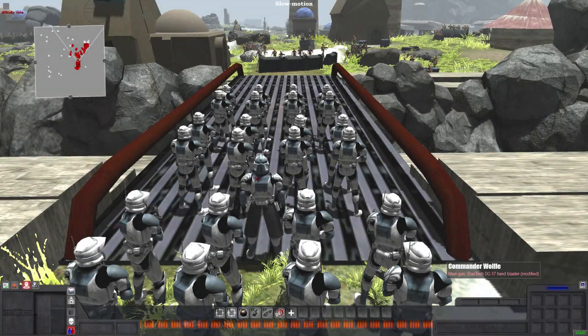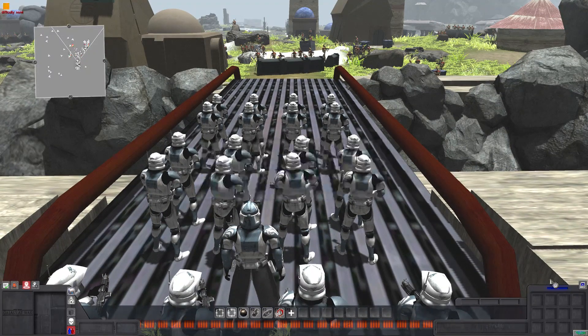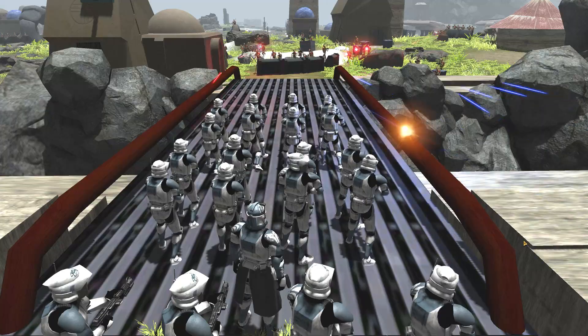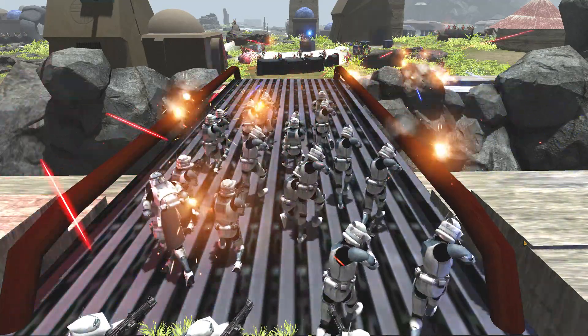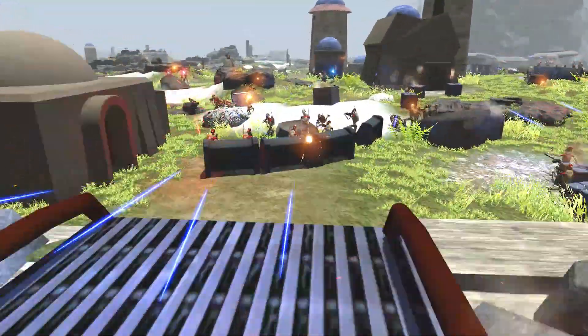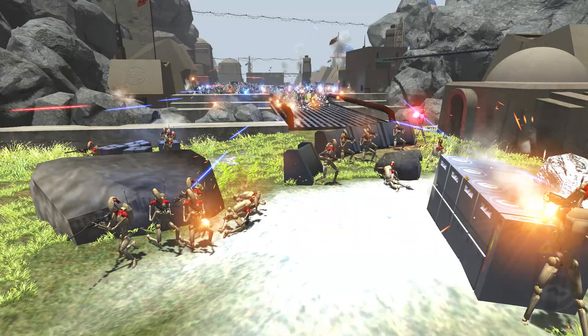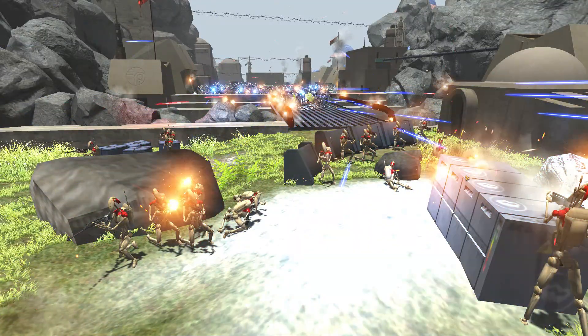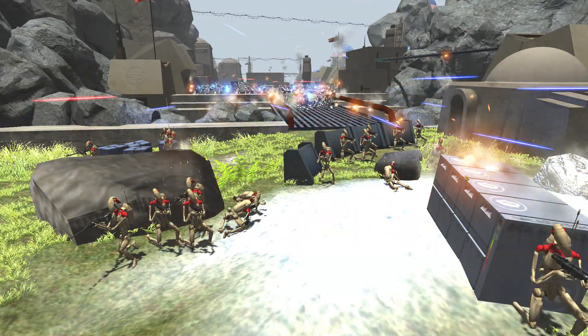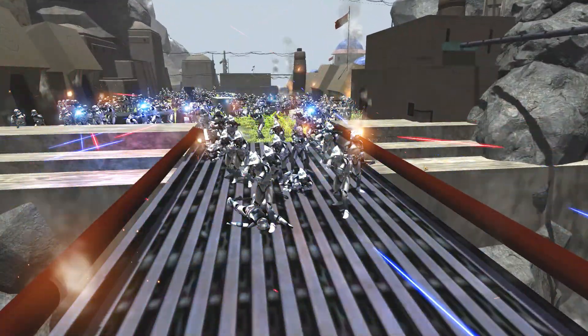Let's go in slow-mo for the start here. We do have Commander Wolf right here, along with some ARF Troopers leading the way across the bridge. I made all of the battle droids defending the bridge red, so they're all security droids, and I made all of General Grievous' reinforcements plain standard battle droids, so we can tell the difference between the two of them.